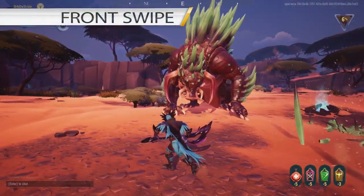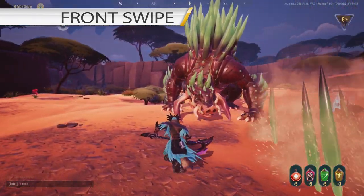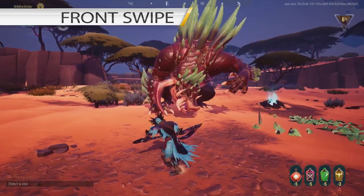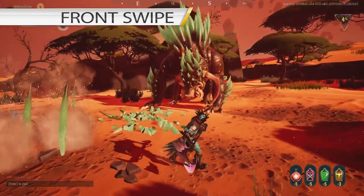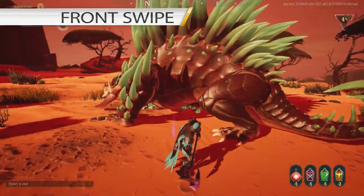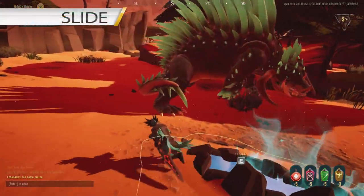His third ability is Front Swipe. Front Swipe is easy to see and evade. You can roll towards him or to either side. If you are standing behind his arms, near his legs or near his tail, you are safe from the damage and the heat radius of the ability.